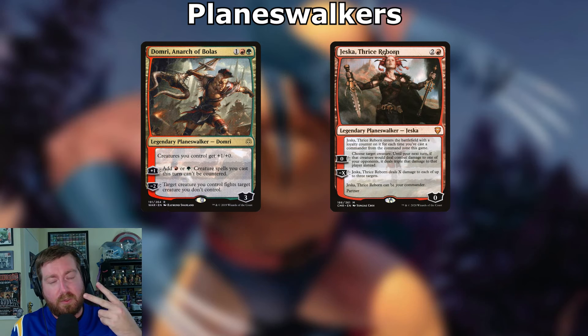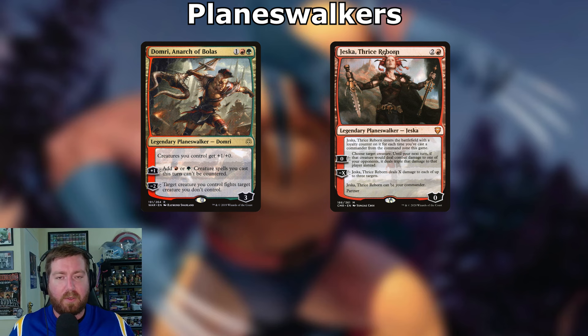We're throwing in two planeswalkers. Domri, Anarch of Bolas costs one red and a green — legendary planeswalker with starting loyalty three. Static ability: creatures you control get +1/+0. Plus one: add red or green; creature spells you cast this turn can't be countered. Minus two: target creature you control fights target creature you don't control. Have Wolverine start fighting people and keep growing those counters.